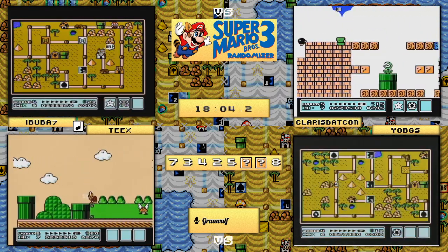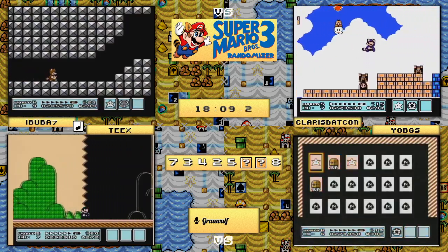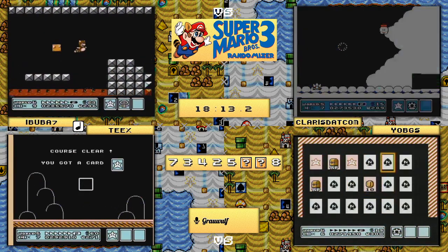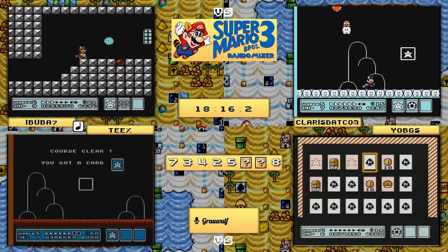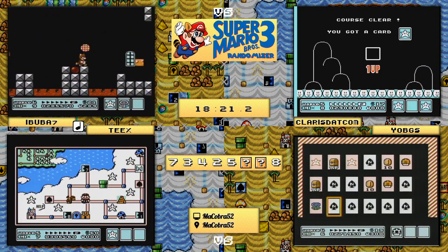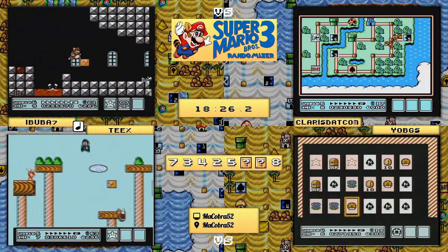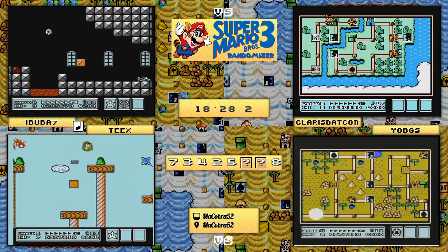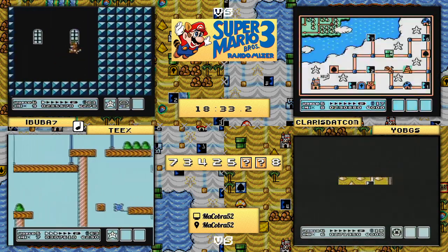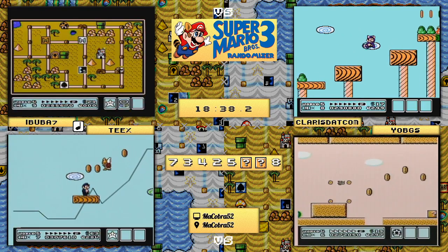We're joining claris.com going for an easy run through - he just needs to survive, and he will do well on his part. Ibuba7 is looking for some P-speed, doesn't get it, so now has to decide what he wants to do. He had a dry bone, so flying up won't be an issue. Teeks looks like he's still hanging in there - hopefully the emulator holds out, as we want the best race possible.